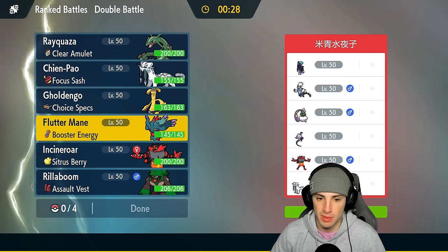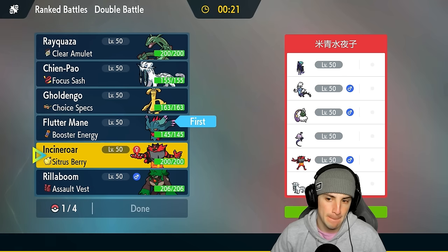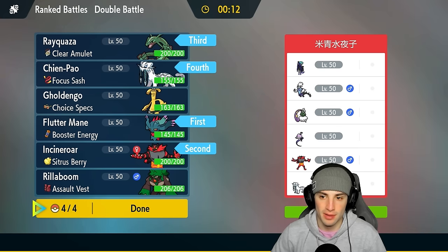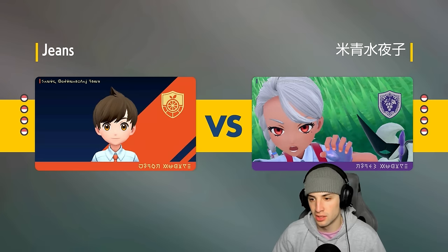Maybe I just go Fluttermane with Incineroar, try to get off some Parting Shots — I always like Fake Out turn one. I'm gonna go Incineroar and bring Rayquaza and Shen Pao in the back. I wanted to lead Goldenglow and Fluttermane, but if they go Calyrex and Tornadus they could just Tailwind and rip into me with Astral Barrage, which would be too big a problem. Better to play it safe with Incineroar — Parting Shot or Fake Out turn one.